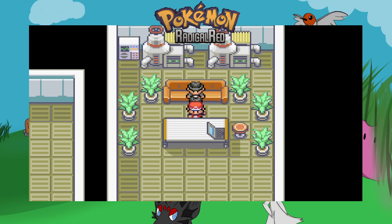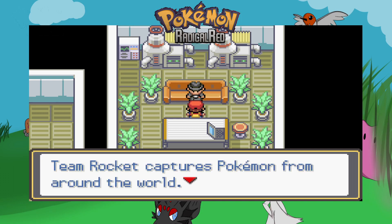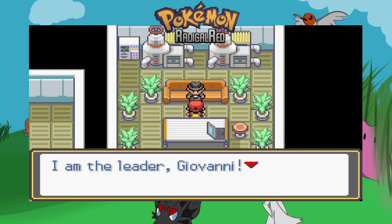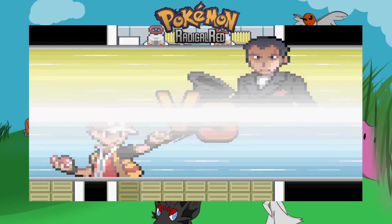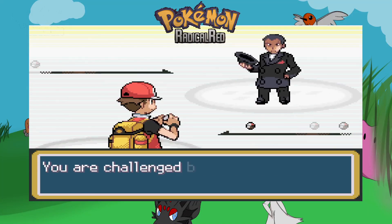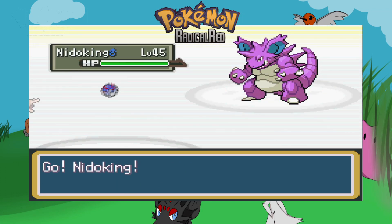It's time, let's do this! Giovanni speaks: 'Team Rocket captures Pokemon from around the world. They're important tools for keeping our criminal enterprise going. I am the leader, Giovanni. For your insolence, you shall feel a world of pain.' He sends out a Nidoking. Well hello Nidoking — meet my Nidoking.